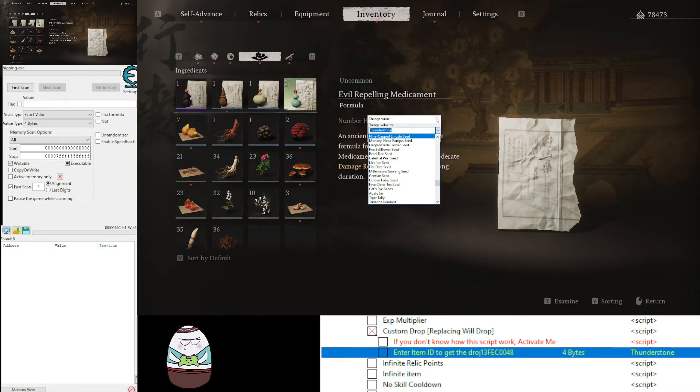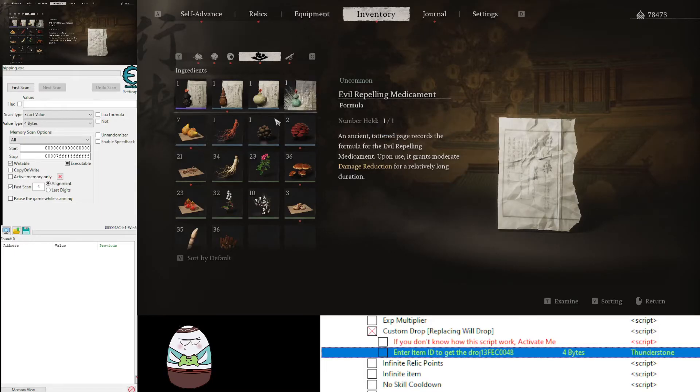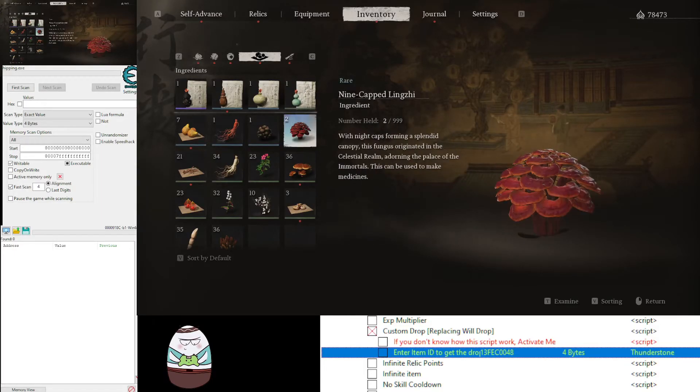If you're looking for crafting items, you can just change this one to whatever item you need, kill the monster, and it will drop right away for you.